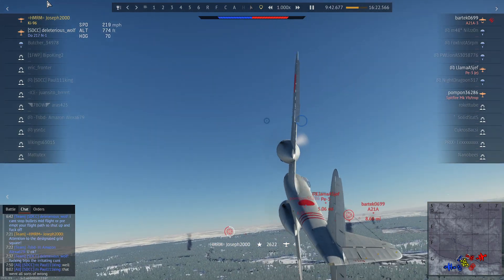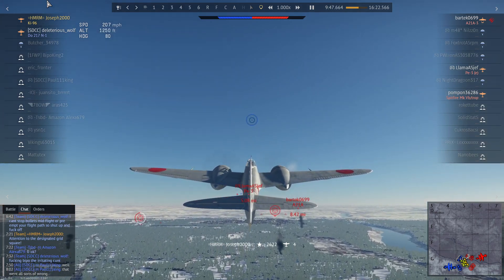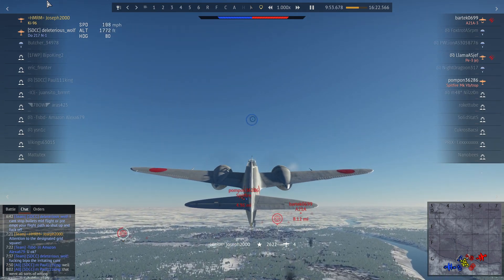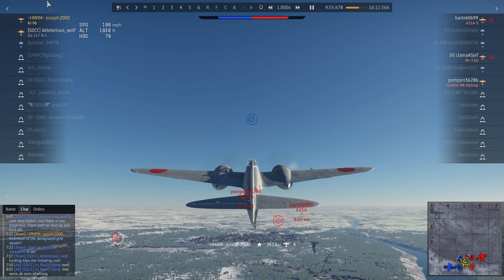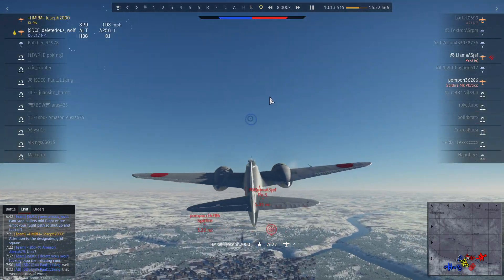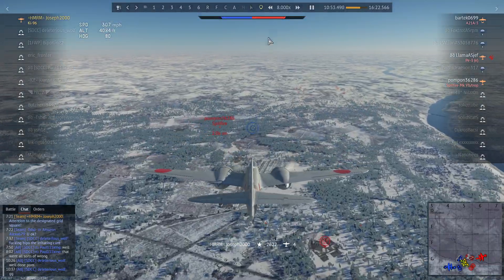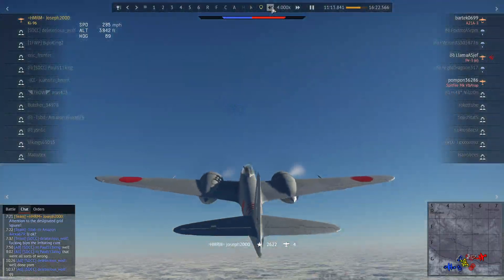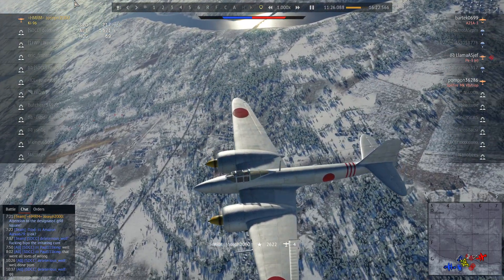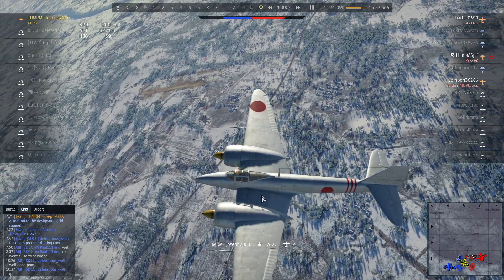He's about to meet the squirrels — kill number four. The team is now down to just me and the Do-217. The enemy team is down to the A-21, the P3E, and the Spitfire. I thought this was winnable — but as previously mentioned, I messed up. That's what happens. Everyone messes up at some point. It wasn't helped by the fact that we also had a douchebag on the enemy team — Bartek is camping his runway. Lovely.